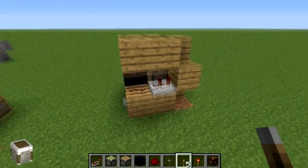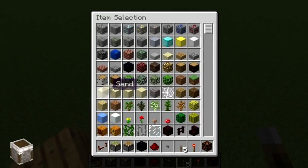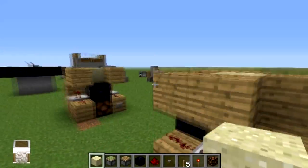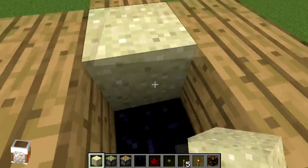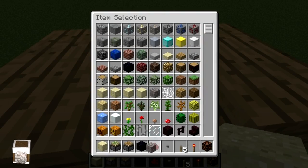But you can also have a three and a two or something. To finish it off, put sand or gravel on top of the piston — all that does is allow you to hide it somewhat.